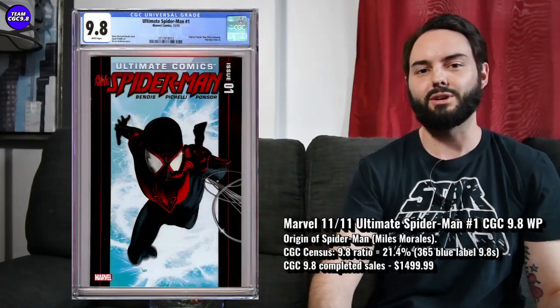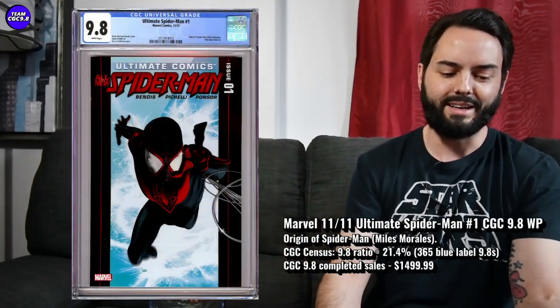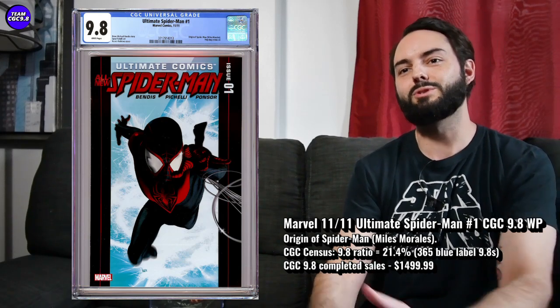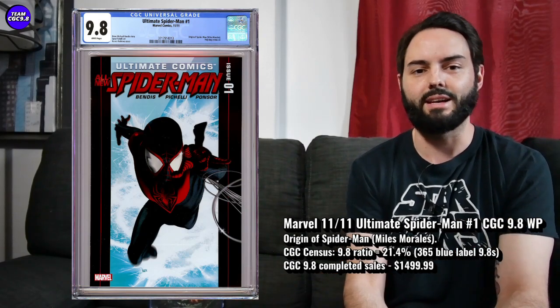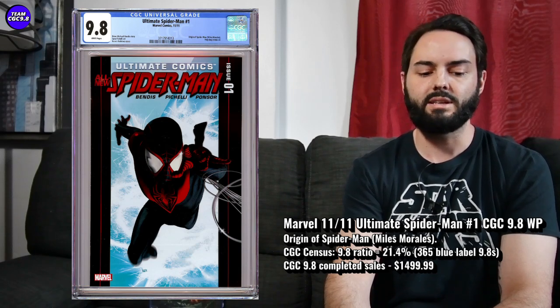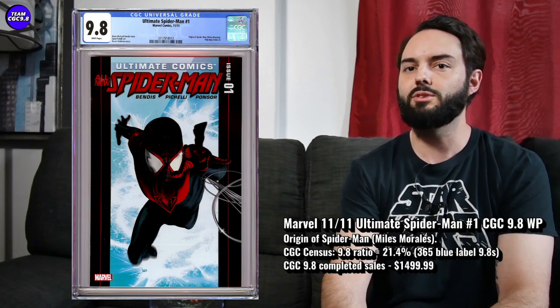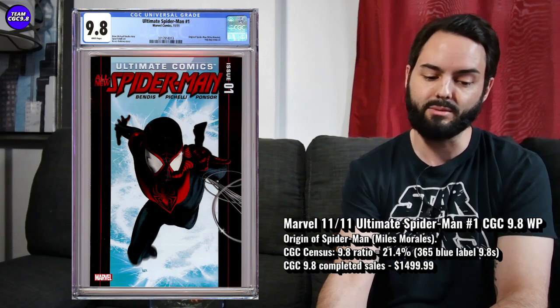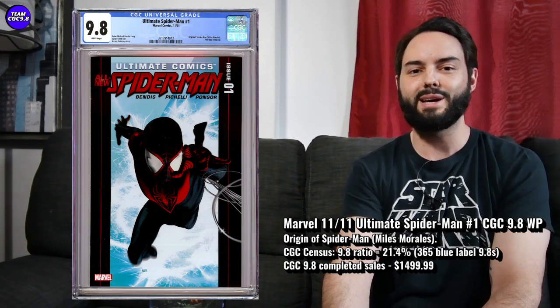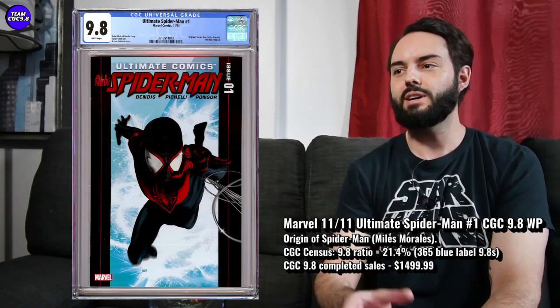Moving on to the second pick for undervalued 9.8 comics: it's Ultimate Comics Spider-Man #1 — on the cover it's Ultimate Comics All-New Spider-Man #1, but on the census it's just Ultimate Spider-Man #1. This one came out in 2011, the origin of Miles Morales. It's also the first appearance of the new Prowler, who's Miles Morales' uncle and plays a big part of the story. This is clearly an obvious one — second appearance of Miles, his origin — but I do think this one's a little bit undervalued.